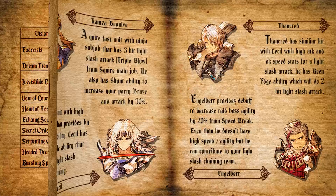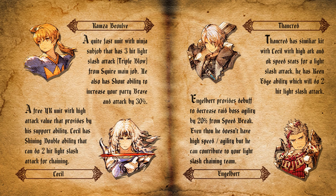Besides the dark slash attacker recommendations, I also recommend light slash attackers. That includes Ramza, Cecile, Sankert, and also Engelbert. The first is Ramza — a quite fast unit with ninja subjob. He has a 3-hit light slash attack called Triple Blow from the Square main job, and a Shout ability to increase party Brave and attack by 30%, making him a buffer physical attacker. You can chain on Triple Blow, which has 3 maximum uses per raid, contributing well to chaining attacks.